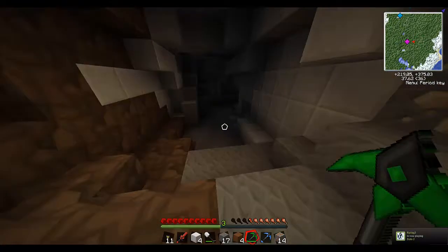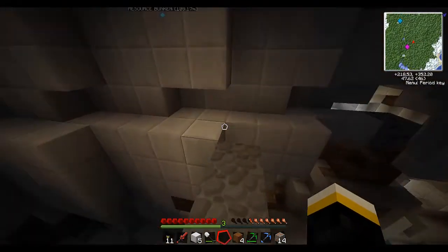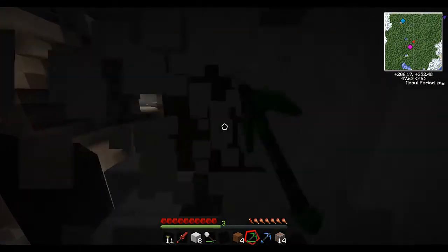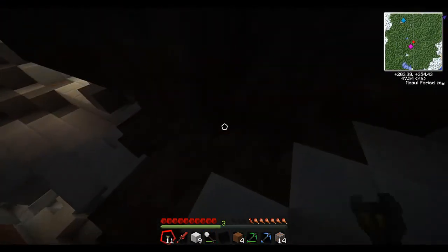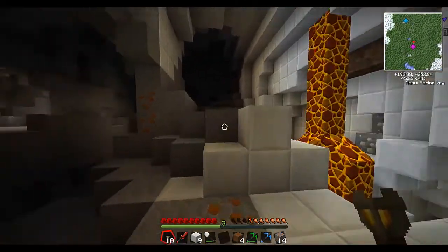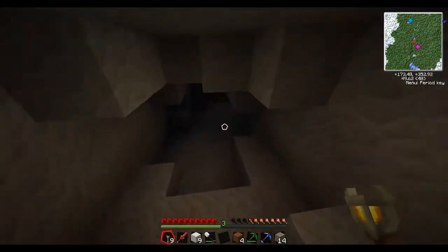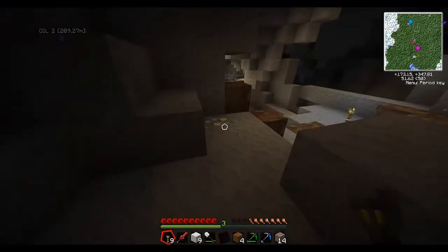Let's head down here. Somewhere over here looks good. Let's just dig around and try to find a new tunnel passageway or something like that. It's quite dark. We've been here haven't we? I think that's where I went to find the redstone. Let's head down here - we haven't been here. And it's a loopy loop back.